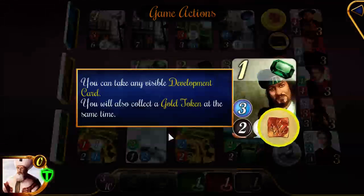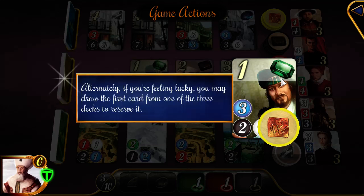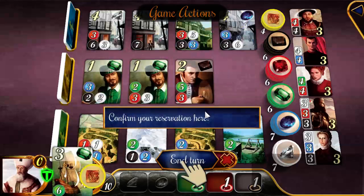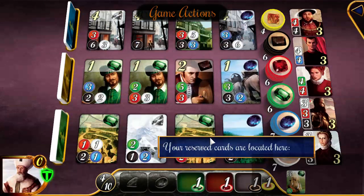You can also reserve a card — just pick a card out and stick it in your hand. Instead of developing it, you reserve it so other players can't use it. You also acquire a gold token during such a reservation. You max out at 3 reserved cards. I never reserve cards because it's really a waste of a turn unless there's something you're really aiming for.